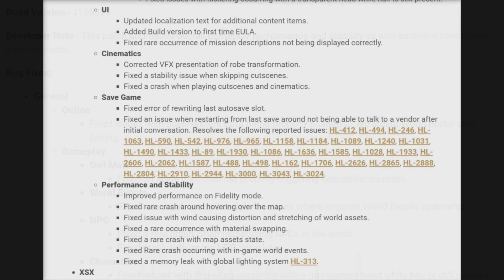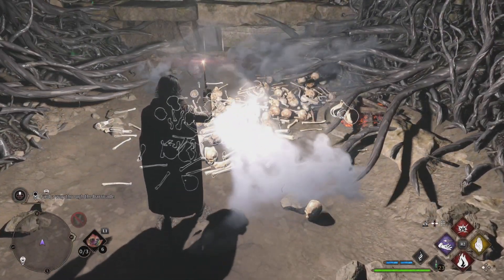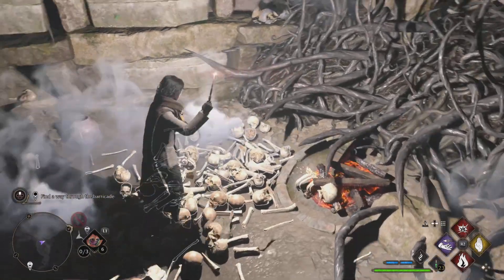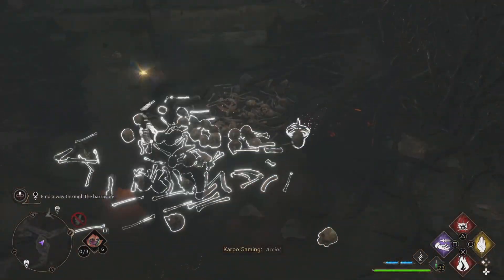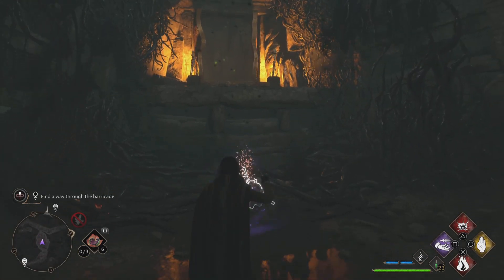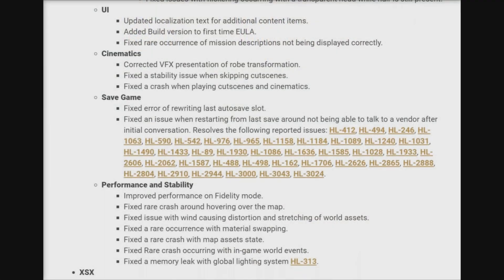For characters, fixed issues with flickering occurring with a transparent hand while hair is still present. Under UI: updated localization text for additional content items, added build version to first-time EULA, fixed rare occurrences of mission descriptions not being properly corrected. Cinematics: corrected VFX presentation of road transformation, fixed the stability issue when skipping cutscenes, fixed the crash when playing cutscenes. For save game: fixed error of rewriting last autosave slot.